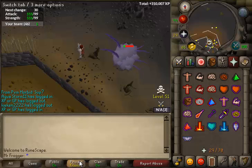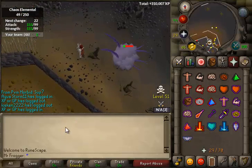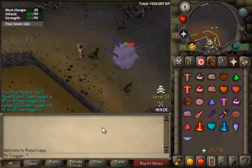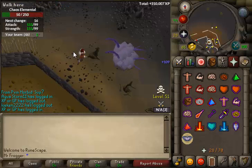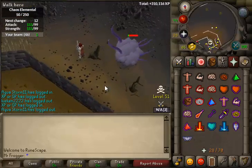I definitely recommend putting your private on friends only. If a PK team comes and fails to kill me or kills me, then I come back later and they're probably going to add me to find my world. So just be safe. Also if you're in a popular clan, don't tell people you're at the Chaos Elemental, because there's always one guy that thinks he's going to come PK you.